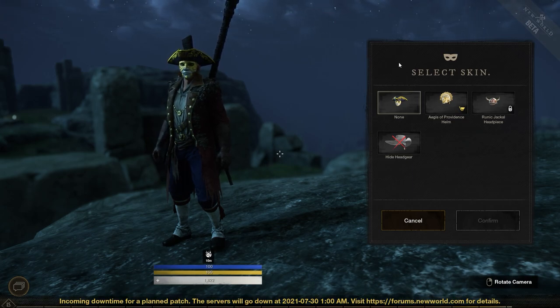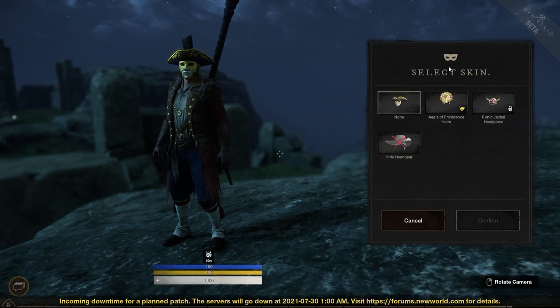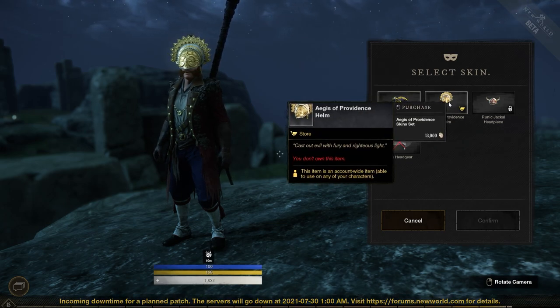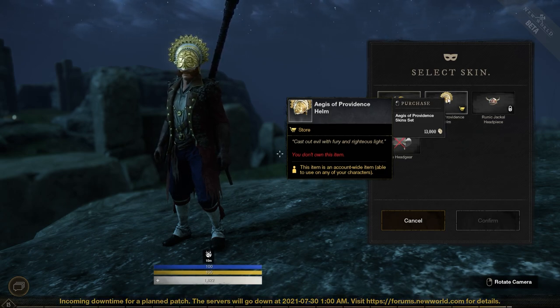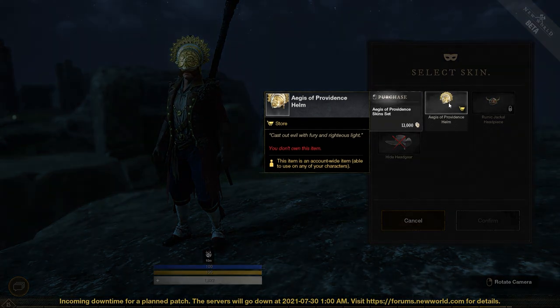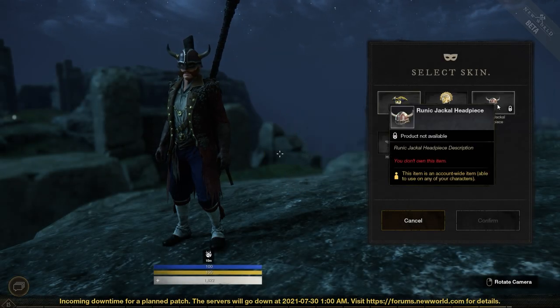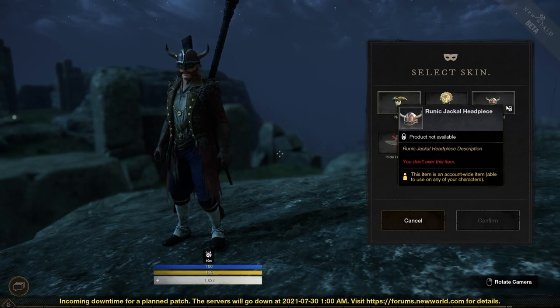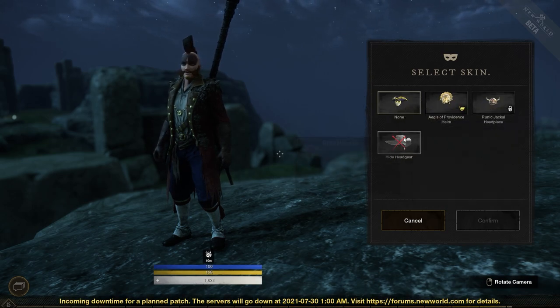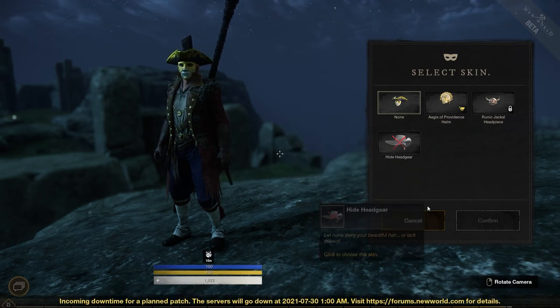You can't change the skin on your face, but let's get right into this. This is the current set — I've got the Bacchanal hat. If I want to switch to the Agus of Providence helm — and yeah, I don't know if that guy can even see out of that — I could technically right-click, confirm it, and buy it. But because we're in beta you can only see what it will look like. Same thing for the Runic Jackal headpiece, and for purists who don't want any headgear, you can go with no headgear.